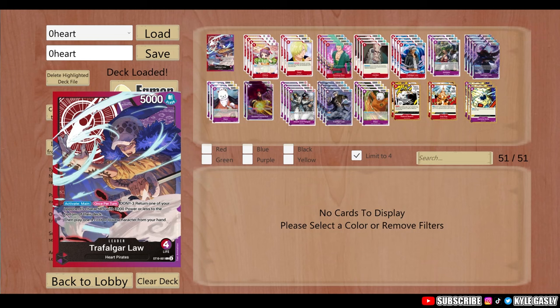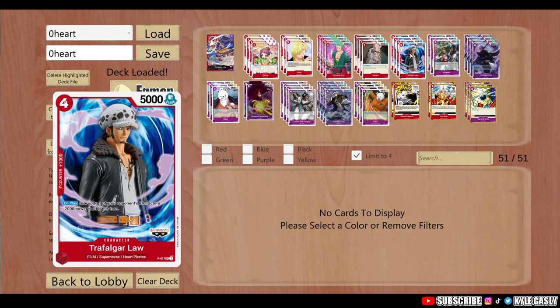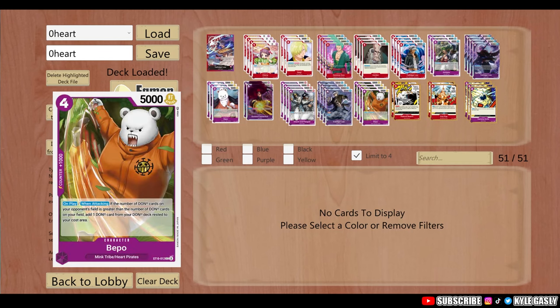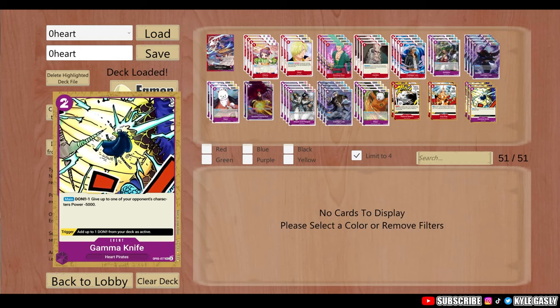For this one I'll give you guys a middle-of-the-road build which is all about the Heart Pirates. This build is all in on the Heart Pirates as our leader, centered around the Search Law, so it lets you use Film Law as well. I've been testing out Beppo, which has got the on-attacking ability, but you can switch them out. We're running Gamma Knife because it's searchable with Search Law, so we can hit little combos.